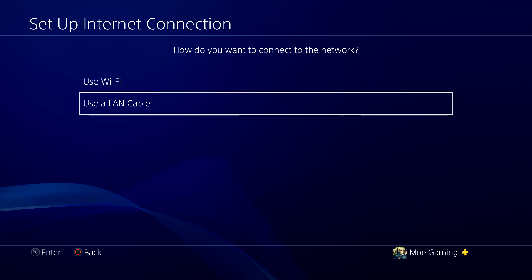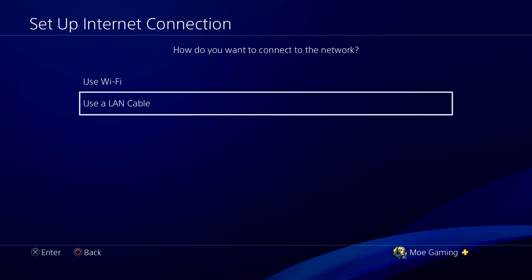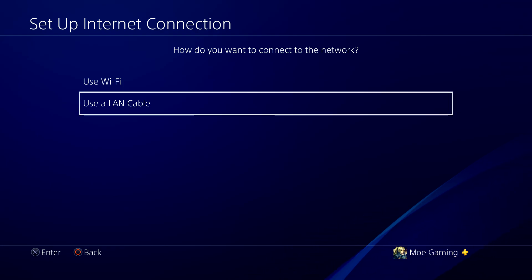Resetting the router will fix a lot of settings issues — things like port forwarding problems or maybe the router hasn't been updated in a long time. There's a small button on the back that you can press, or push in with a pin. Go ahead and do that, and then let the router turn back on.